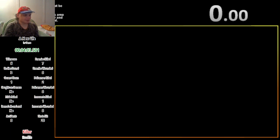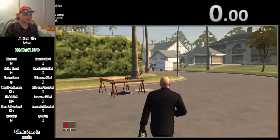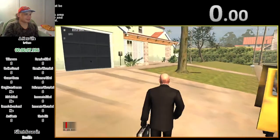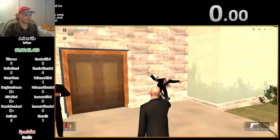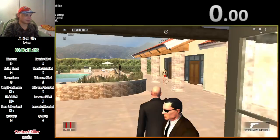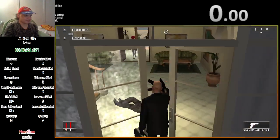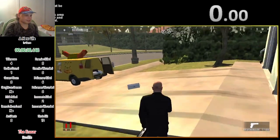This level is the first of a couple where we get to see a neat technique that runners discovered many years ago. One of the things we have to do is retrieve a piece of microfilm off of somebody, but if Agent 47 has a briefcase in his hand as well as another item when he picks it up, it will actually skip the pickup animation. Right there I just picked it up instantly with no animation whatsoever, which allowed me to immediately turn around and leave.